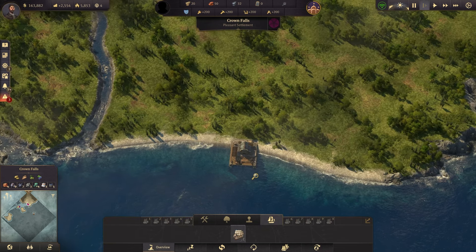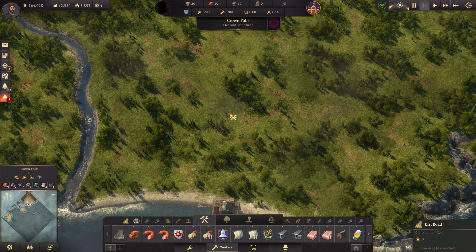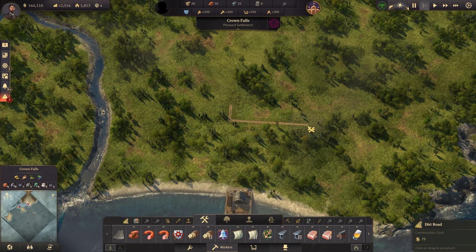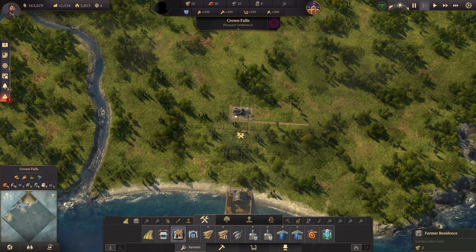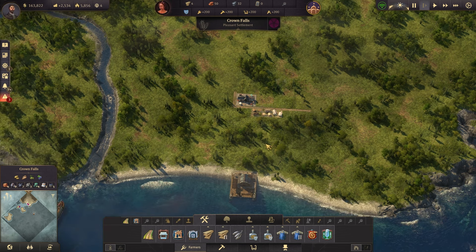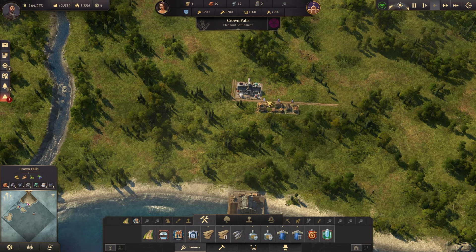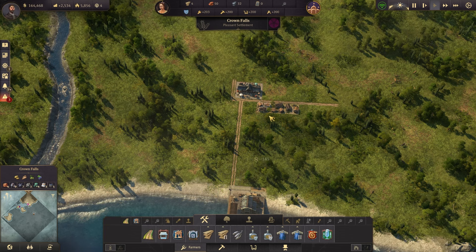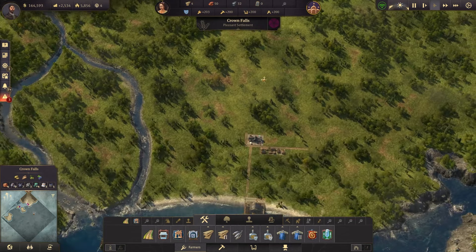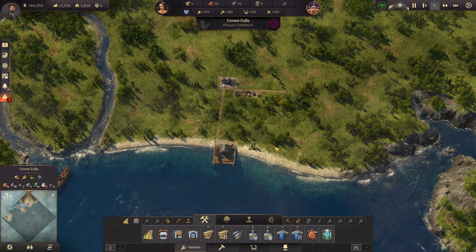The first thing you need to know about building on your islands is that everything needs to be connected to the harbor via a road. If they're not connected, you'll get a little road symbol indicating no connection to harbor. All you need to do is connect everything to the harbor, and that symbol will disappear. It does not matter how far away the connection is — it just needs to be connected. Every single thing on your island needs to be connected to the harbor via a road.